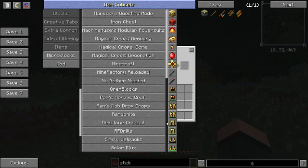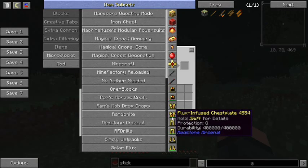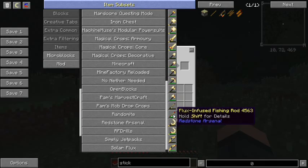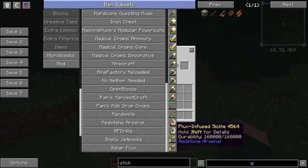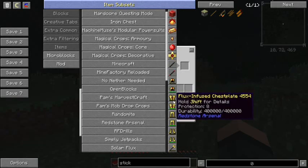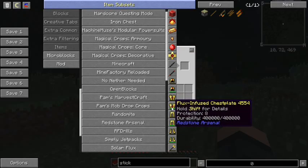Redstone Arsenal — thermal expansion powered armor and so on. This is high end-game tier weaponry. Flux-infused fishing rod, the flux bow, the sickle — these things are extremely powerful tools. You can enchant them too. It's expensive — it's all using fluxed electrum, so a bunch of silver, a bunch of gold, a bunch of redstone, and you need the fluxed crystals which is diamond. But by the time you get around to making it, you're going to have plenty of that stuff.